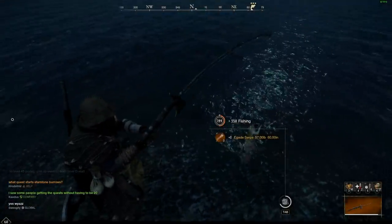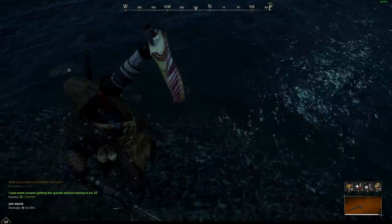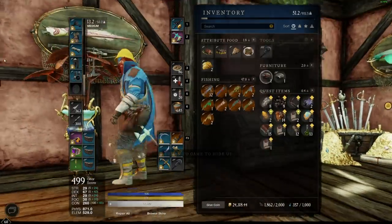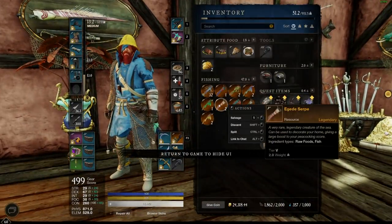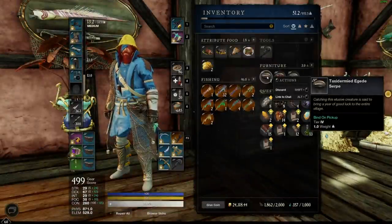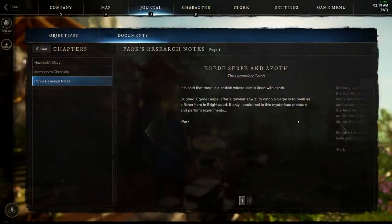The Agati Syrup is native to Brightwood. Brightwood has one three-star hotspot and one two-star hotspot, so I would balance between these two. We also use this one for a taxidermy wall mount — all you do is salvage the fish. The developer codename is Namazoo, which in Japanese mythology is a giant underground catfish that causes earthquakes. The lore note says: 'It is said that there is a catfish whose skin is lined with Azov — dubbed the Agati Syrup after a traveler saw it. To catch a Syrup is to peak as a fisher here in Brightwood.'